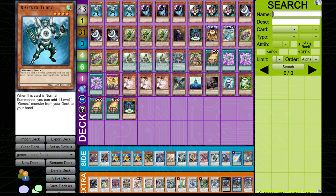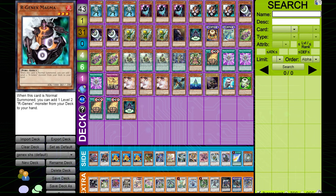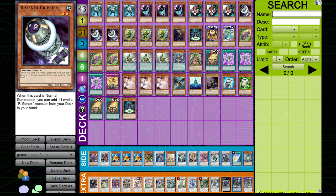Hey, what's going on guys, it's Nistro here. We're talking about this crazy new support coming out of the Terminal World — a Dual Terminal set coming out next year. We've gotten some completely insane new Gen-X support. This is like Ultimate Offering on legs as a link-one, and the fact that Gen-X cards before really did not have much playability because a lot of them relied on their normal summons.